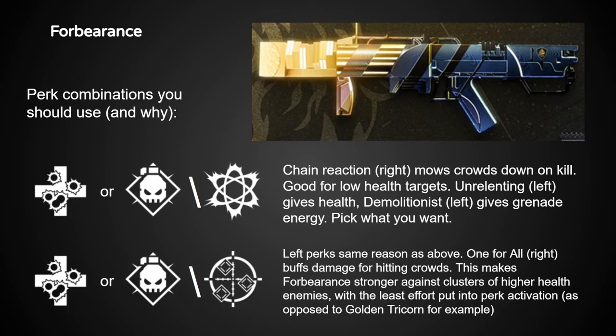As far as the rest of the perks, you can use Unrelenting if you really want the health benefit, though if that's a big concern, I really recommend getting the version of Forbearance that comes from the raid. Chain Reaction is great for low and mid-level content, but especially since it's seeing a nerf on special grenade launchers in The Final Shape, I think One for All actually makes for a strong replacement perk because it's easy to activate hitting groups of enemies and provides a strong damage bonus.